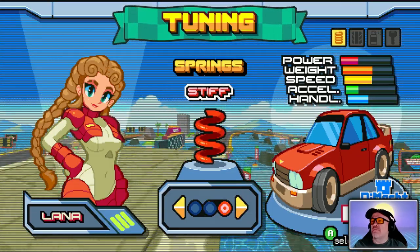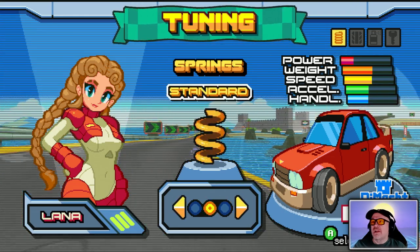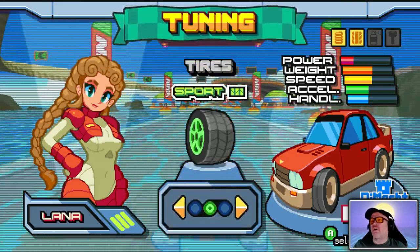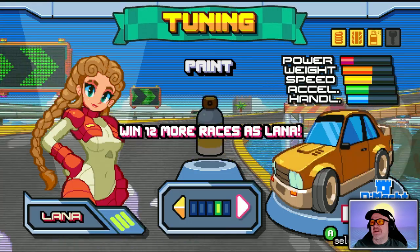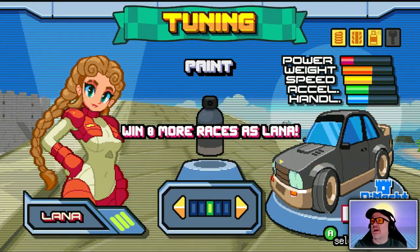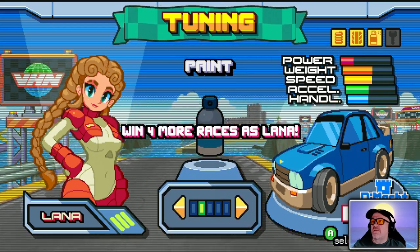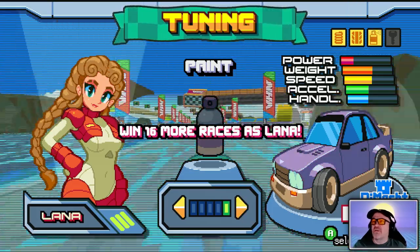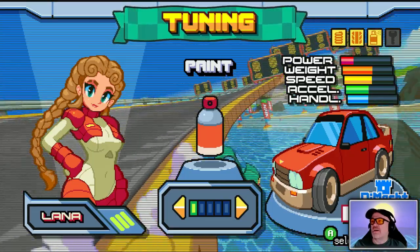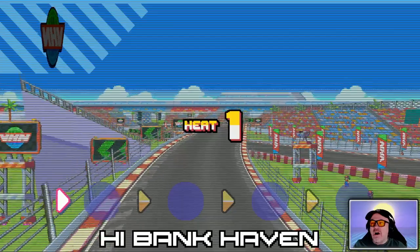Let's go standard. Oh, and the tires — colors too! Black hat, black car. To change the colors we've got to win races as characters — okay, that's your meta progression there. We'll select the red car and heat one: High Bank Haven.